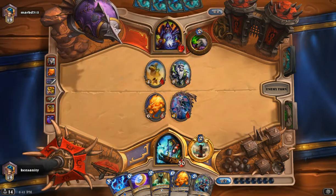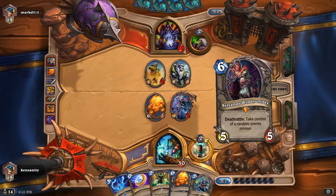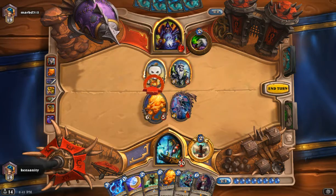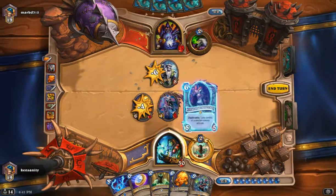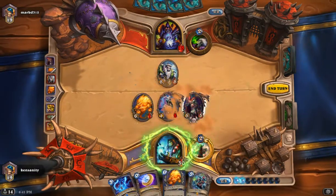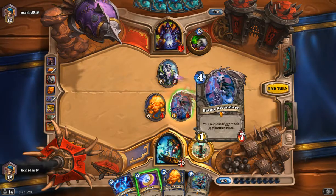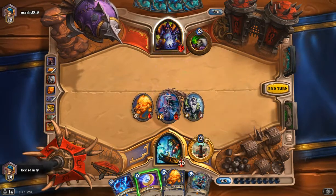I guess we're going to play Mountain Giant — that's cool. And here we're just going to make quality trades. Oh, I'm so dumb, I could have gotten a double Deathrattle. Nah, that's fine.